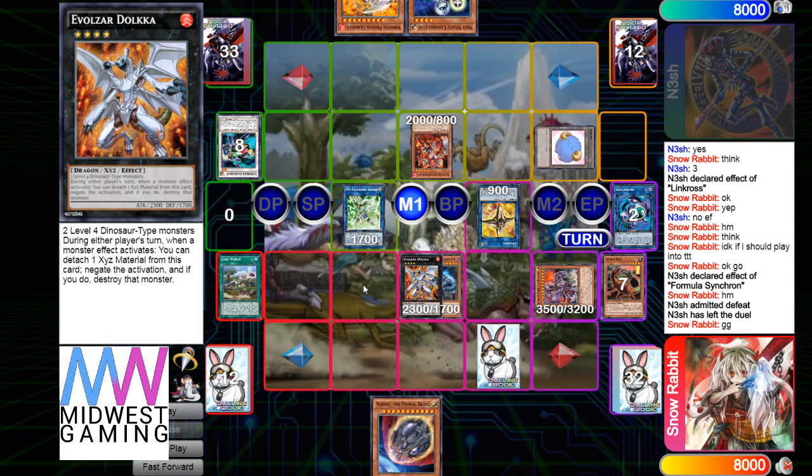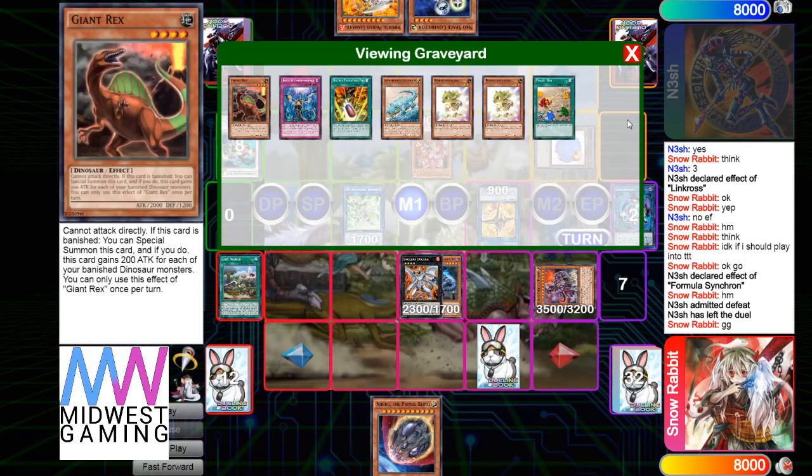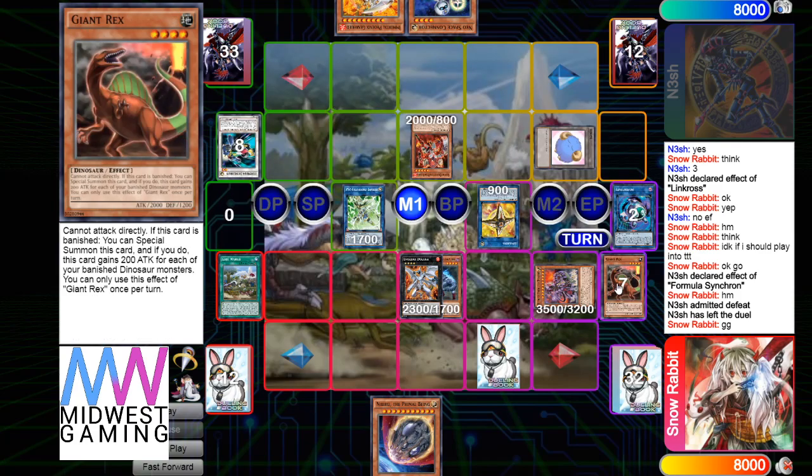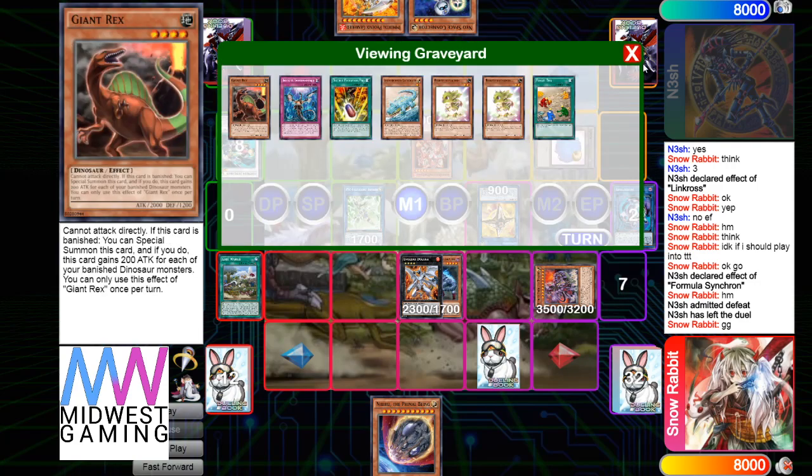When you're playing a combo deck, you have to open up perfectly to beat this board, or open up an out like Talents, Dark Ruler, Droplet, or something like that — maybe even a Kaiju over the Dolka. But even Imperm and Nib would make it very hard because they could just drop Nib.